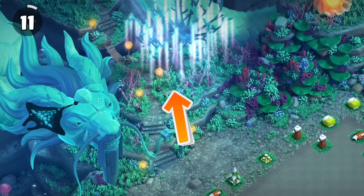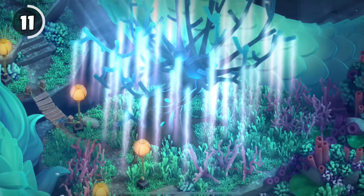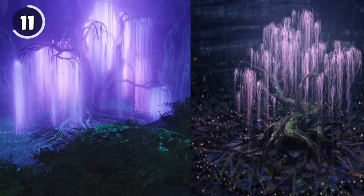In the Dragon Palace scenery, there is a weird looking tree with what seems to be light beams coming out of it. This is actually a reference to a tree in the movie Avatar 2, called Iwa, the Tree of Souls.